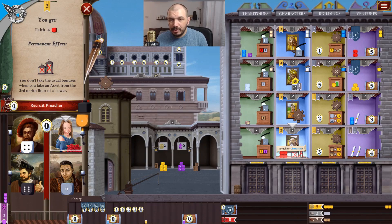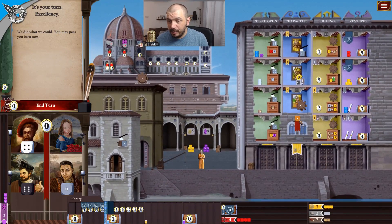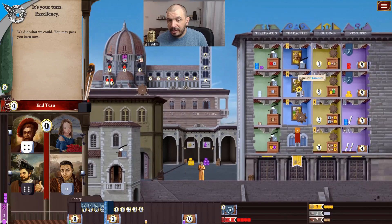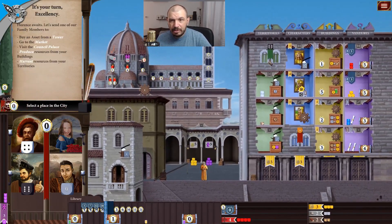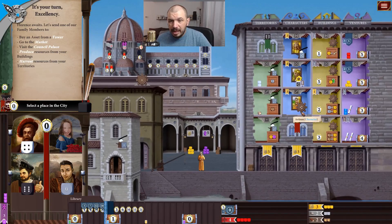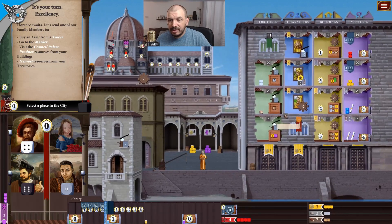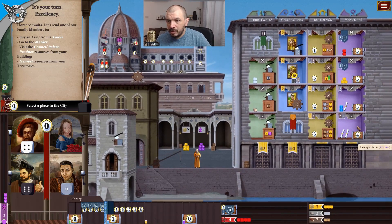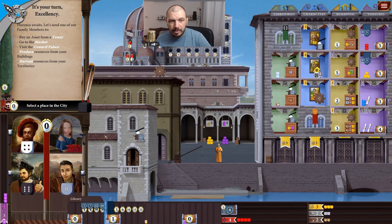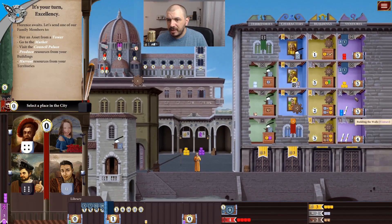For two gold I will get four faith points, and I don't get the usual bonuses when taking the third or fourth asset. But it's cool because I get four faith and don't have to worry about it for the rest of the game. I'll most definitely take this one and play the one, since at least number one is required to get it — I will recruit the preacher. There is now a red flag meaning I cannot play another character here except the zero one. I end my turn and now we see what the green player does. Green bought a building, and now it costs three extra if you want to get anything from around here.